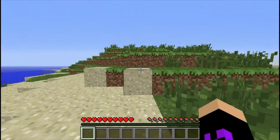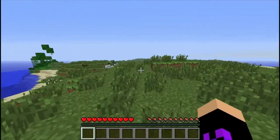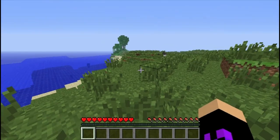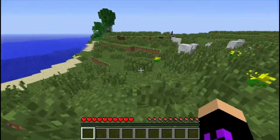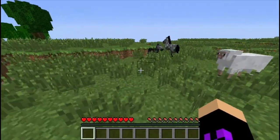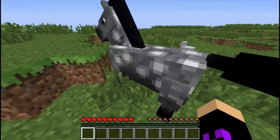Check this out. I downloaded the new snapshot — I think it's W22B13, 2213, the one with the horses! I downloaded it, and look! Right out of the spawn, a horse and a colt!